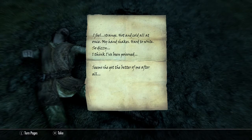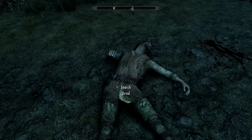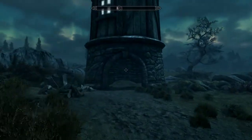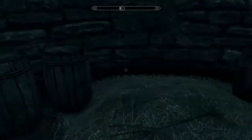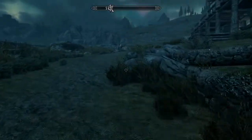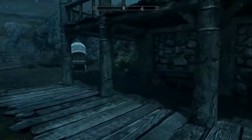Found a note: 'I feel strange, hot and cold all at once. My hands shake, hard to write, so dizzy. I think I've been poisoned. Soon she's got the better of me after all.' Okay, and he doesn't have anything actually useful. Now let's go check out this little tower here first - not even a windmill, it's just a tower. There's a pitchfork. I don't see anything special in here.